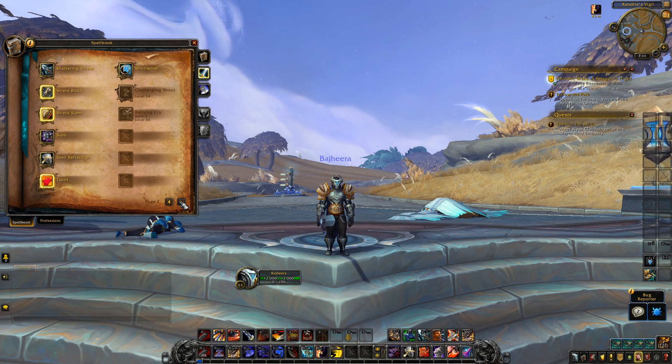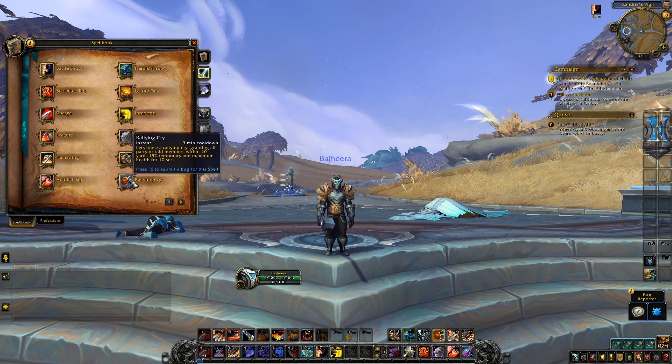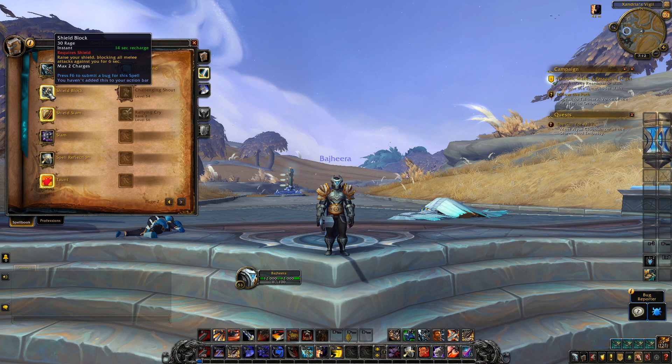Pummel, growl, cleave. Rallying cry is the same except at level 56 you get another tier where it gives a little more HP — adding 20% HP, with a talent that can add even more, probably 35%. Shattering throw is back, it still takes off immunities like ice block and bubble, and will also break absorbs. There's a boss at the end of the dungeon that has a little shield and I shattered it, though it might have bugged the boss out by killing him too fast.